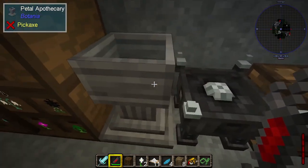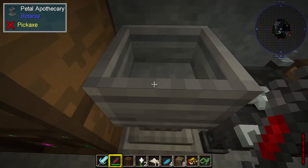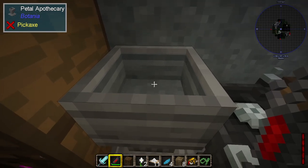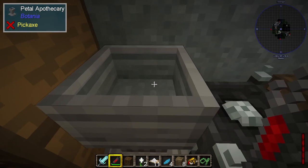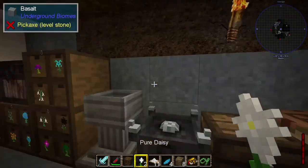We've got this apothecary, which we use for growing or modifying flowers in. It's some sort of genetic modification system. So I can throw in the petals of various different flowers, then throw in some seeds and make sure there's water in there, and it'll turn into a flower like this pure daisy that I've made.